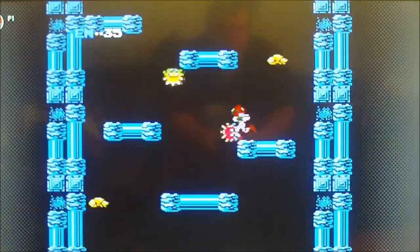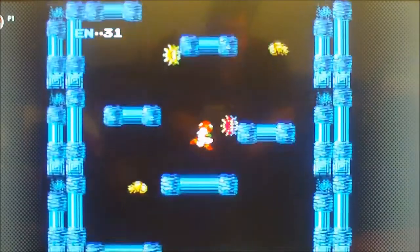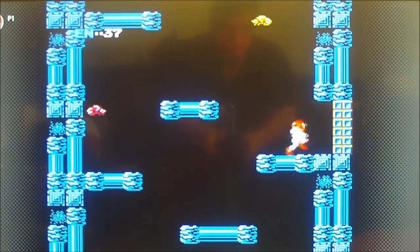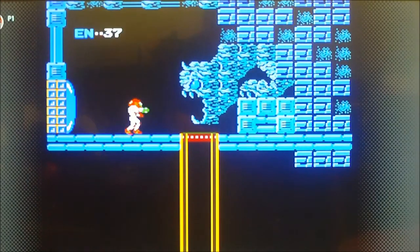This way takes you to Kraid. Pretty much don't need to show you much else of this code since you're invincible, have unlimited missiles, and have all the items — well, except technically you don't have the wave beam, even though your shots look like it. But you want to have the ice beam anyway.